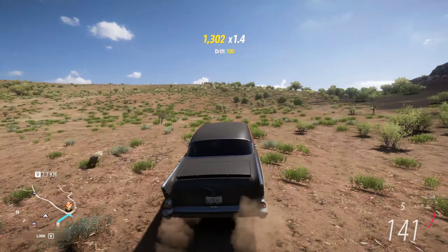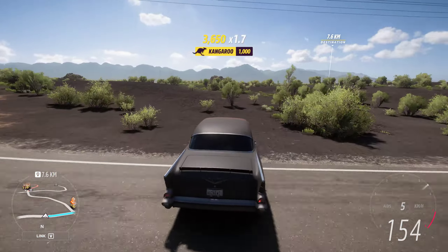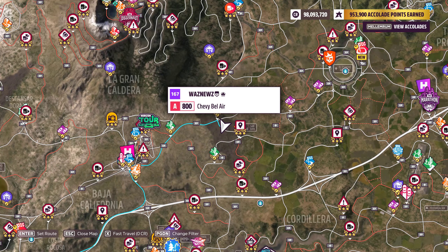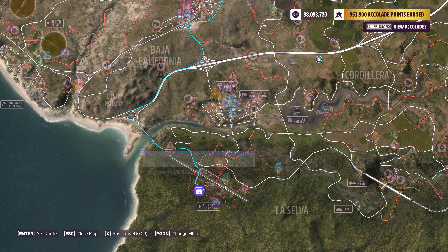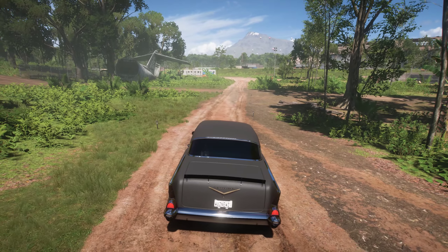Just bounce around as much as you can, and then suddenly it'll pop and say 'treasure thing located.' Even though when you're in the playlist and hit the treasure chest it would normally tell you where to go, it doesn't do that. But once you've done all that, it'll give you a treasure chest location and we'll try to go there and find the damn thing.